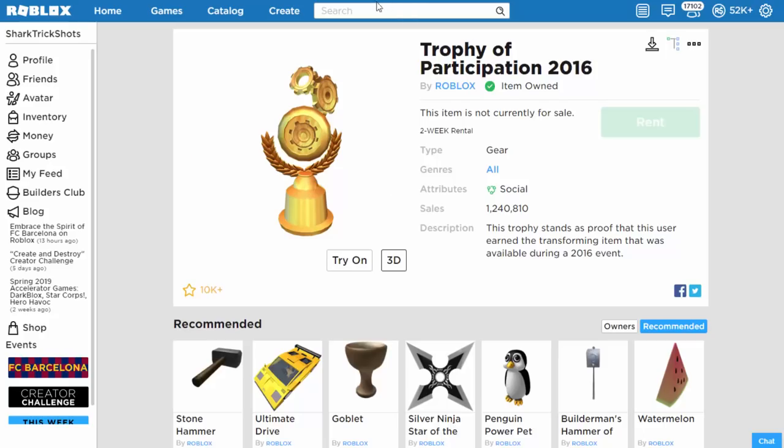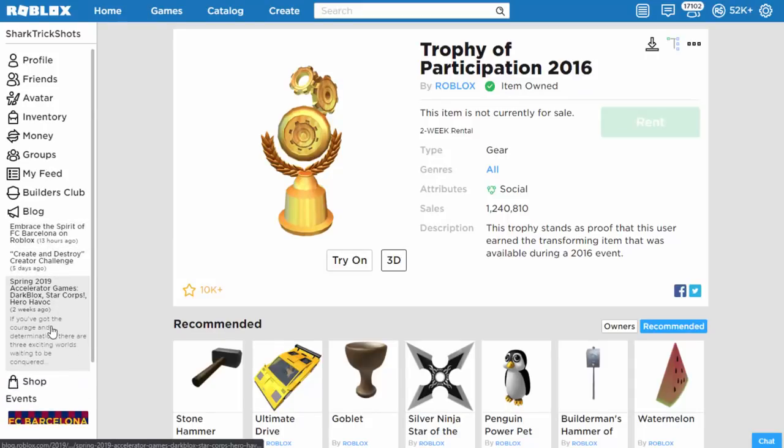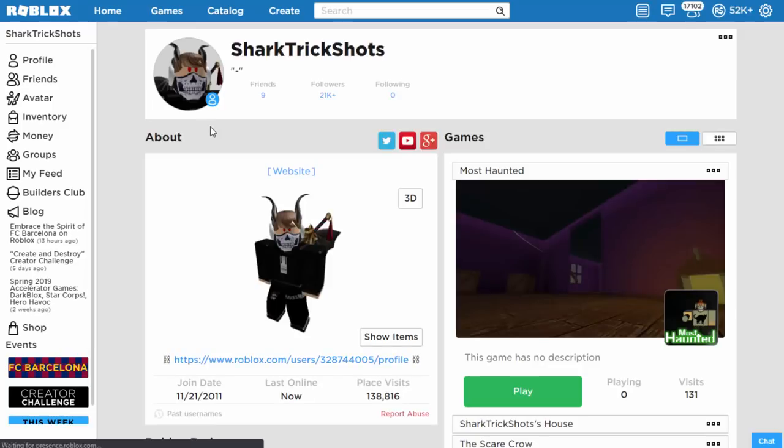So that's pretty much it for this video — loads of stuff has been updated into gold. Make sure to check out your inventory. I can't find anything where Roblox has said why these would change to gold. I don't understand. So that's pretty much it — RIP Etica, and I will see you guys in the next one.